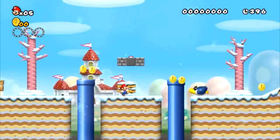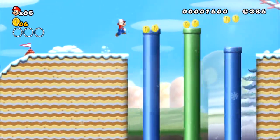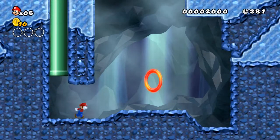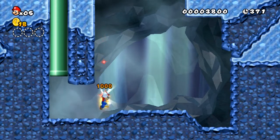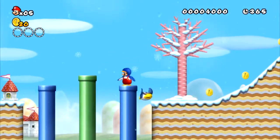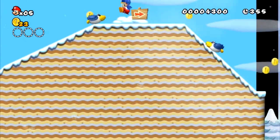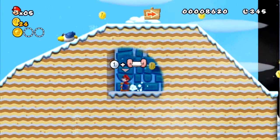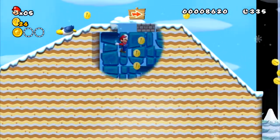The first level is a snow level, and it has these frustrating enemies — they're just frustrating. I'm gonna enter this green pipe and I get a power-up. It's a penguin suit, actually. If you send a custom level, just make sure it's finished.